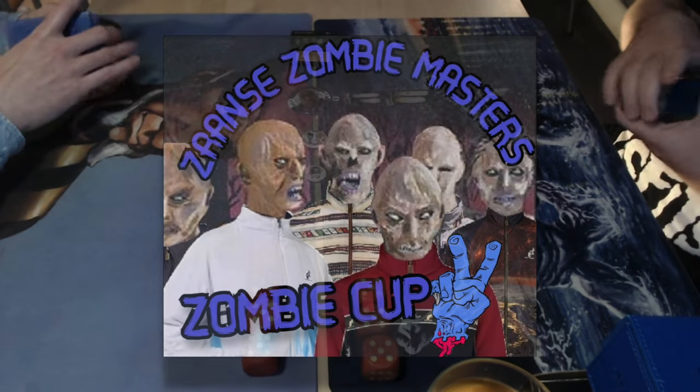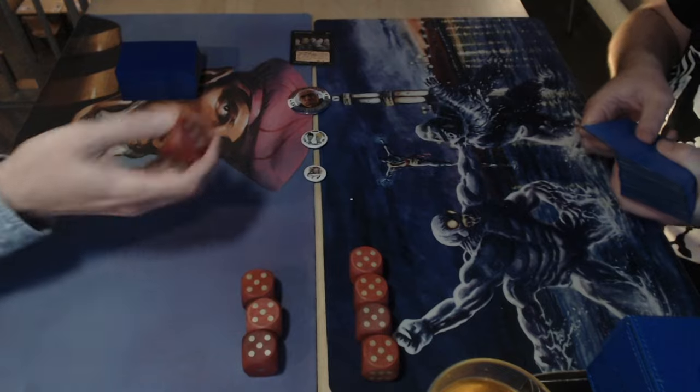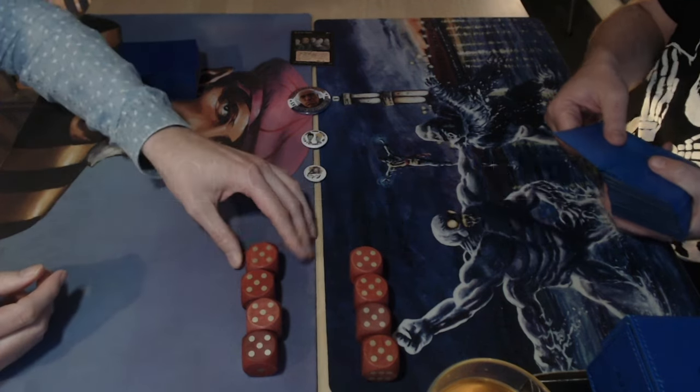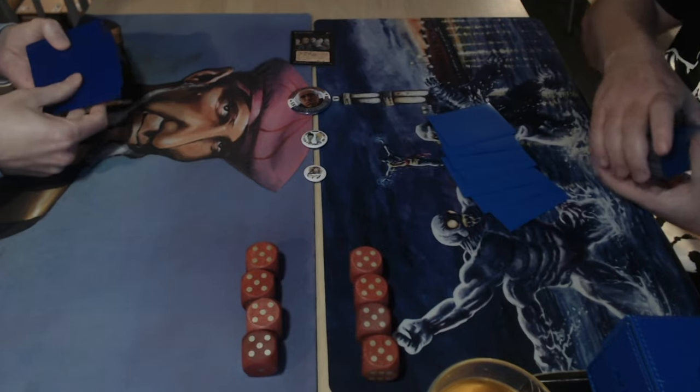In round four we have two mono black decks going face to face. We have Michelle, who's on mono black beta — it's all black bordered — and he's taking on Dedek, who's on a zombie deck. Two mono black decks but two very different strategies.